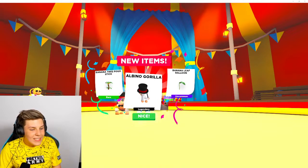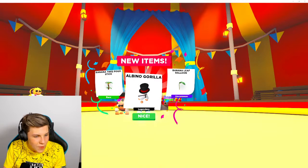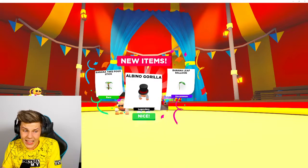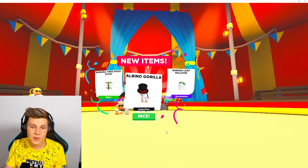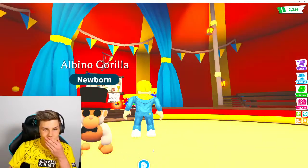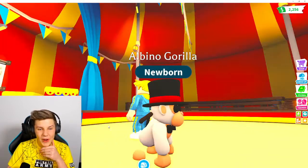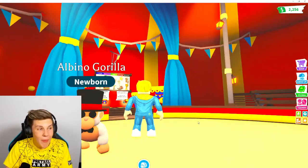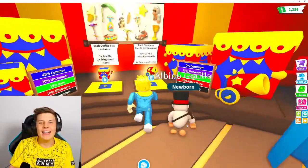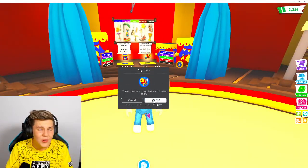Your good luck made it so much better! And shoutout to Lachlan Gaming in the chat. We got the albino gorilla - that is so awesome! Oh my gosh, that is adorable. He comes with a bow tie, a walking stick, and a top hat. This is so cute - I love the albino so much. I didn't know it would come with all the pet accessories. That is so cool.